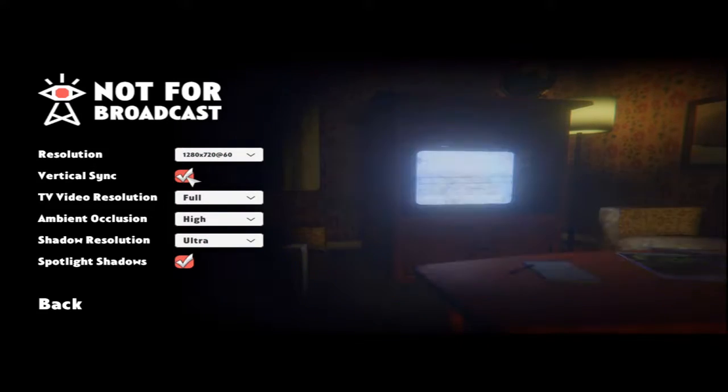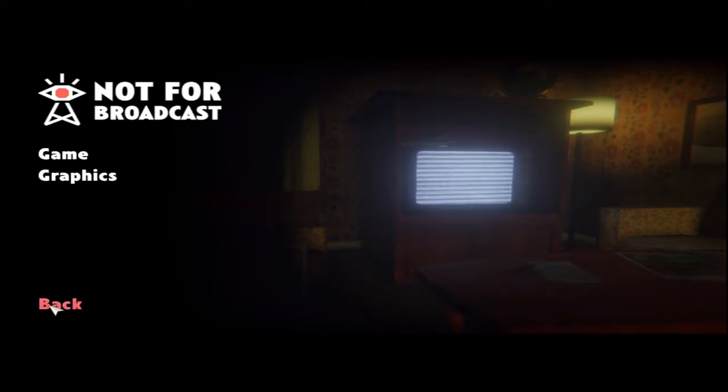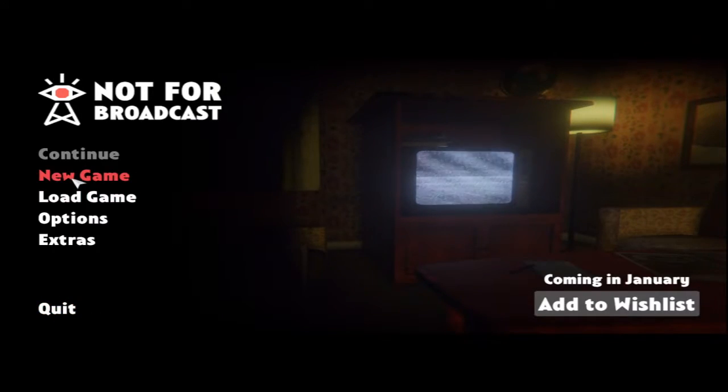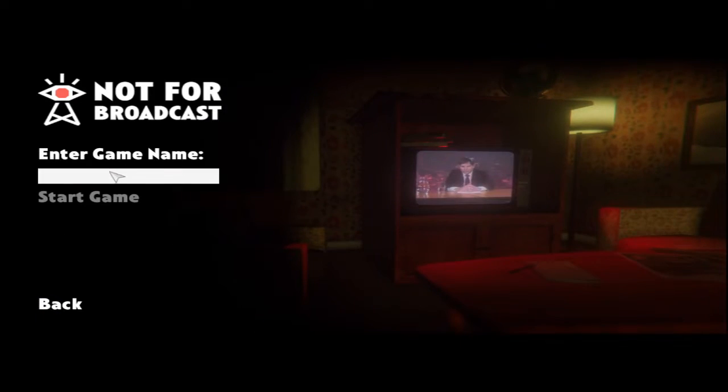Everything is on Ultra. Maybe I'm going to leave Vertical Sync on. Notice extras — archive and rushes. Let's go new game, enter game name.